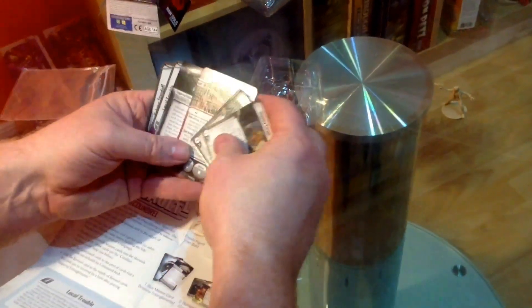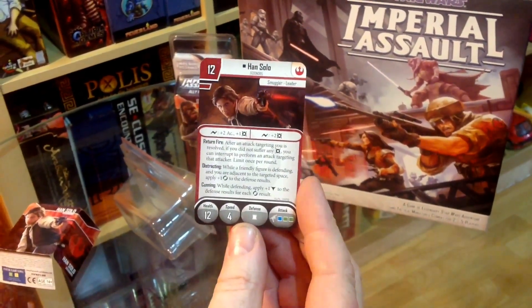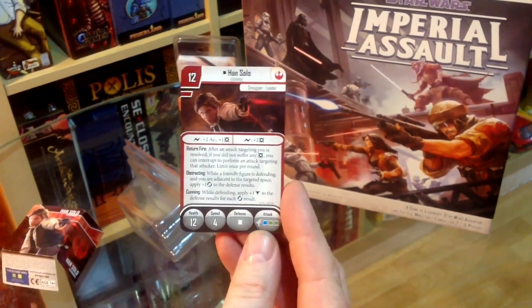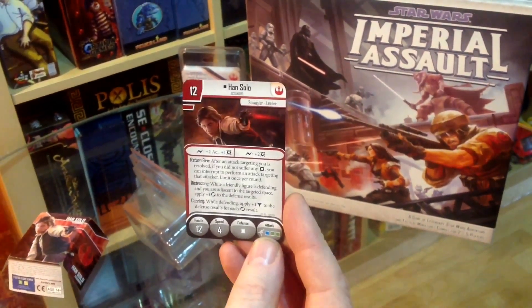Let's look at the cards. We've got the Han Solo deployment card - health 12, speed 4. There's his defense: white die, and attack: blue and a couple of green dice. He's a smuggler leader.